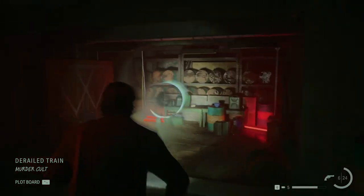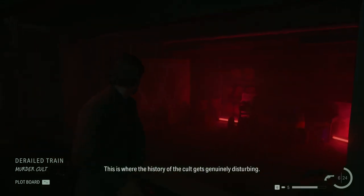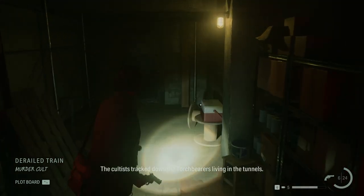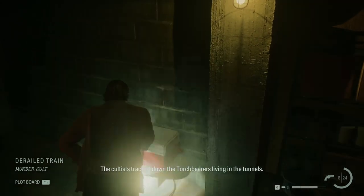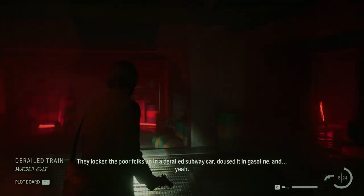And another echo is here. This is where the history of the cult gets genuinely disturbing. The cultists tracked down the torchbearers living in the tunnels, locked the poor folks up in a derailed subway car, and doused it in gasoline.